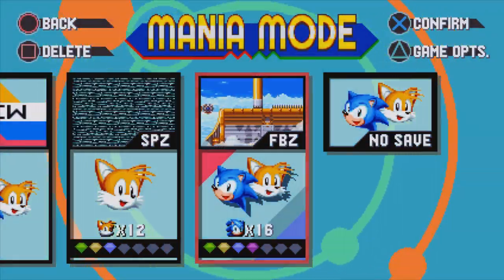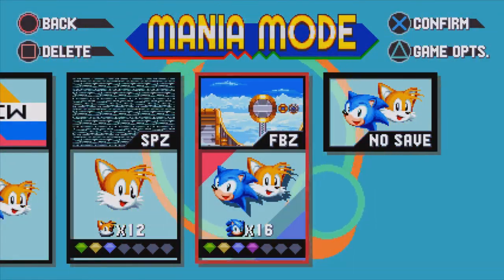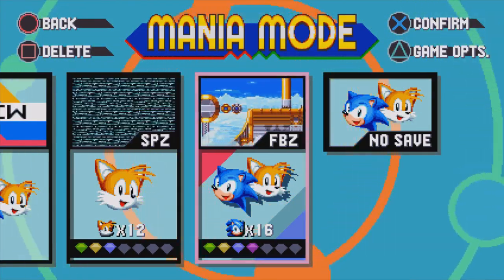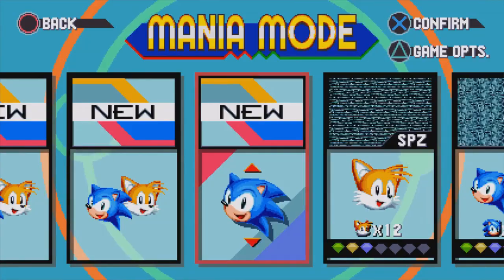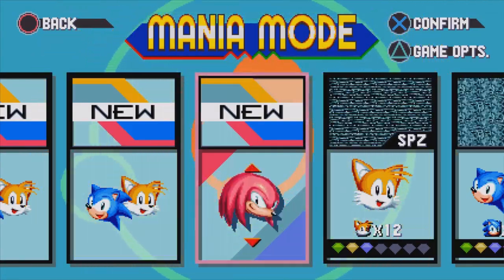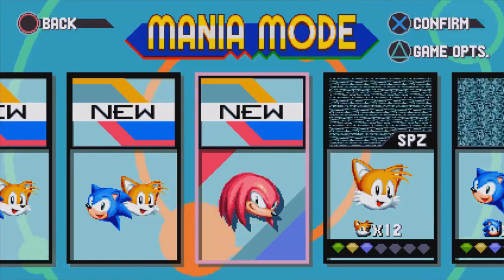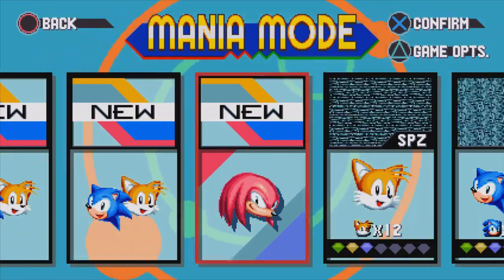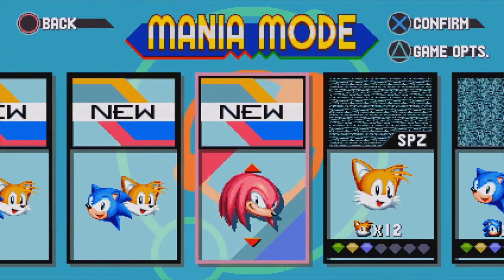Aloha everybody and welcome back to part 3 of Sonic Mania. We just made it to Flying Battery Zone with Sonic and Tails, but there is another character I haven't shown off yet and that's our main man, Knuckles the Echidna. His playthrough is a little bit different from the others because it does have some pretty exclusive stuff that you'll only see with him, so let's check it out.